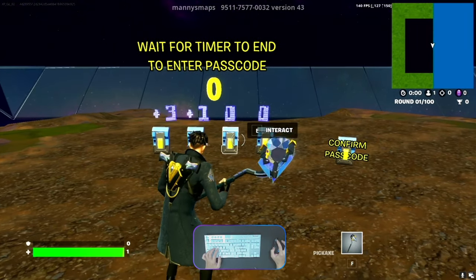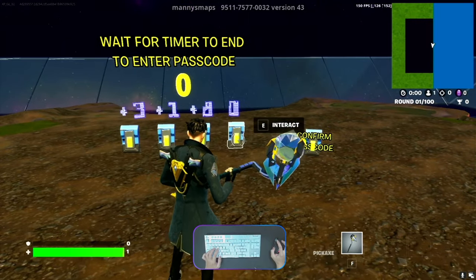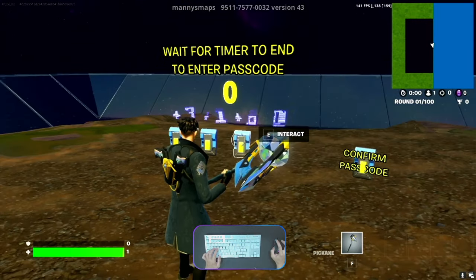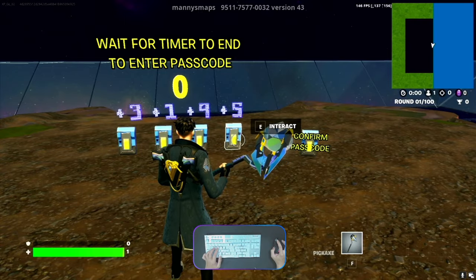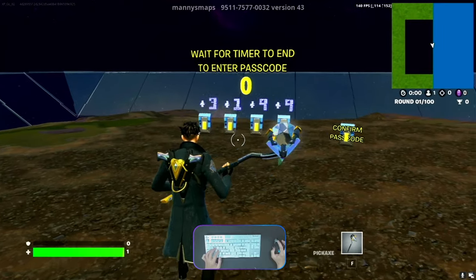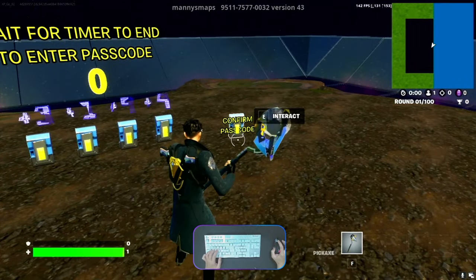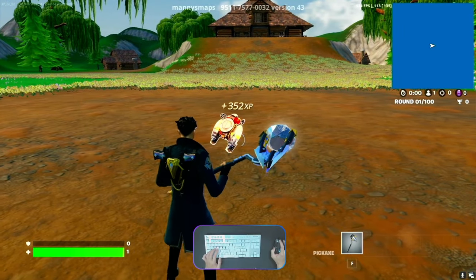Then 3 1 1 2 3 4 5 6 7 9, and the fourth one also 9 1 2 3 4 5 6 7 8 and 9. So the last number is 3 1 1 2 9 9. We can confirm from here and teleport to the next area.